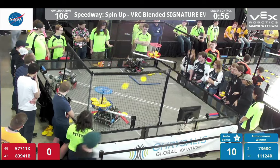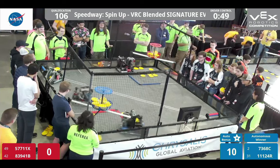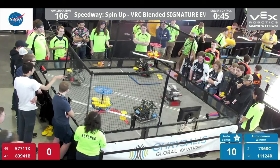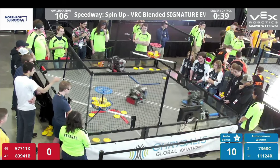Each of the discs in the square underneath the Heigles is worth one point for the opposing alliance, which is why you're seeing teams clear those discs out of there, try to pick them up and shoot them across the field. Those low-goal points don't seem a whole lot on their own compared to the five points of the Heigle, but they add up over time.